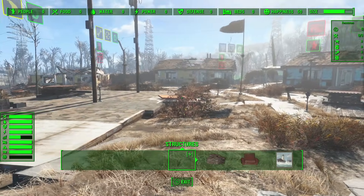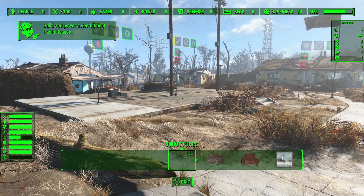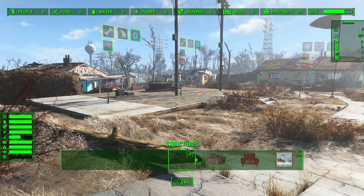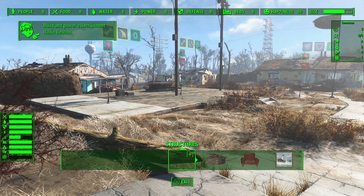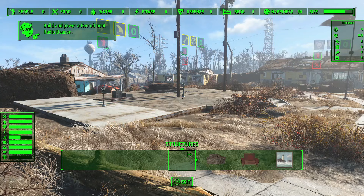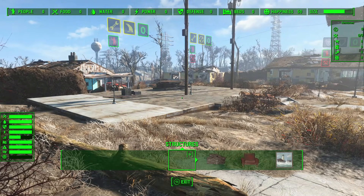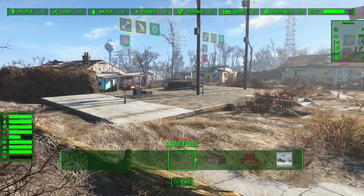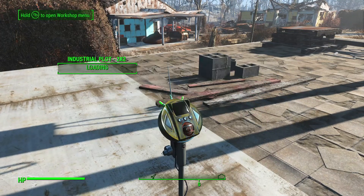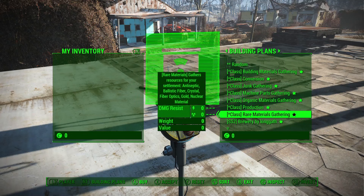So we fixed that — we went through and changed it so that depending on the stage of the game you're expected to start using that building plan, it determines which class of resources are used. In the early game, things will only cost building materials. Then as you go a little later and start leveling up your plots, they'll also start costing some organic materials, and so on up the chain. That can help you gauge where we anticipate you'll be building things. The building materials gathering is the first plot type you unlock, then organic materials gathering, followed by machine parts, then rare materials — we had these things in place to give you a guide, but because the costs didn't match up, it really didn't come across correctly.